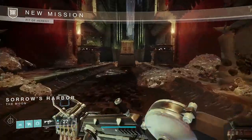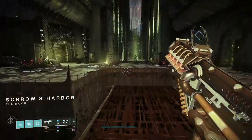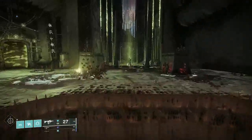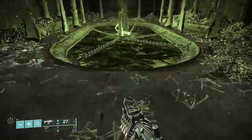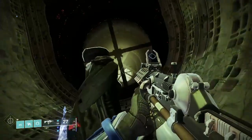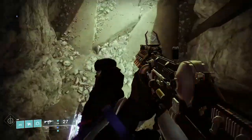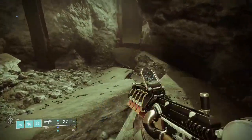Time to get into the mechanics. Pit of Heresy came out when the most reliable way Bungie could kill players was: one, overwhelm them with enemies, or two, push them off a platform. Because of this, the pit has a lot of long drops, narrow bridges, weird geometry, and ogres to push you off everything.